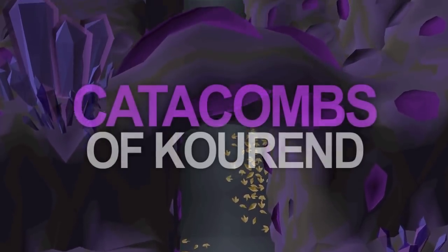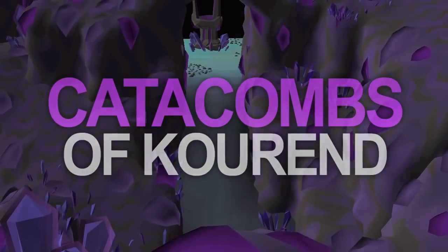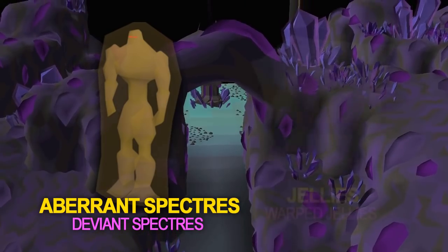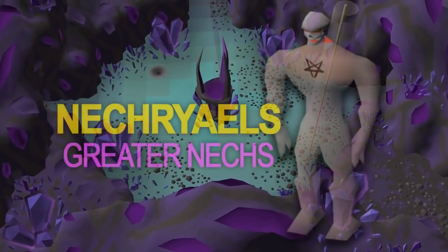...can be found in the Catacombs of Kourend. Some notable tasks that you can do there for a bit more money are the deviant spectres instead of aberrant spectres, warped jellies, mutated bloodvelds, twisted banshees, and the greater nechryael.